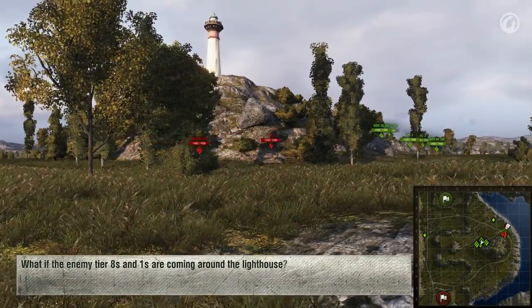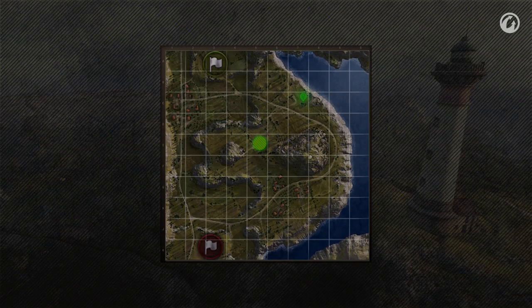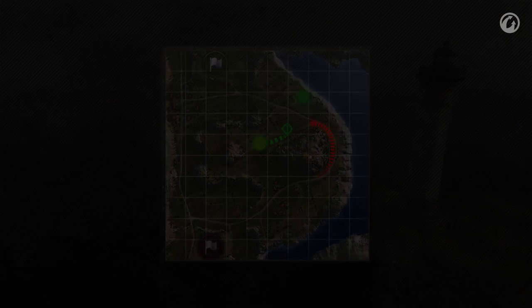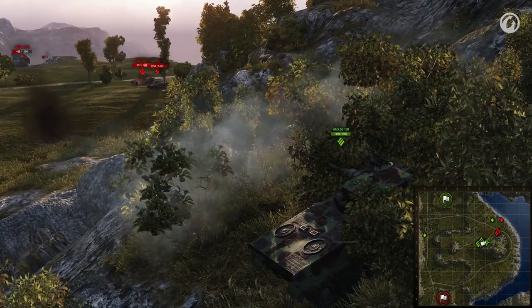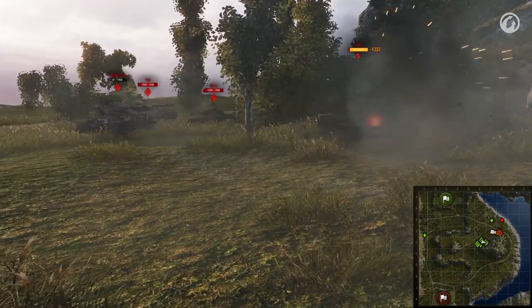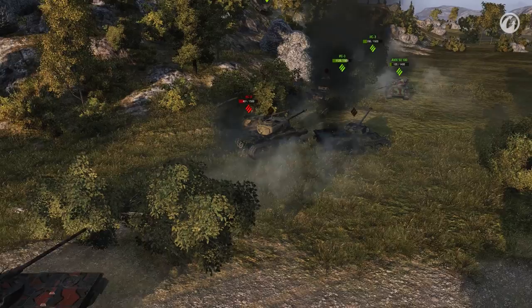What if the enemy Tier 8s and 1s are coming around the lighthouse? What to do? It's simple. They will definitely be spotted by the T1. You should hide behind the rocks at E6, E7. These are great positions to take for receiving a rush coming from the lighthouse route. You'll be able to hide from the enemy tanks if they try to come at you from the center. Play it as the situation develops. Make the right decisions quickly, and victory will be in your pocket.